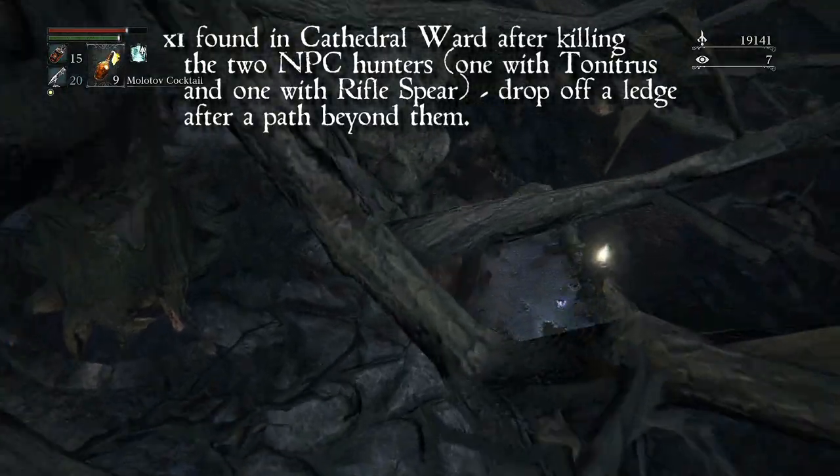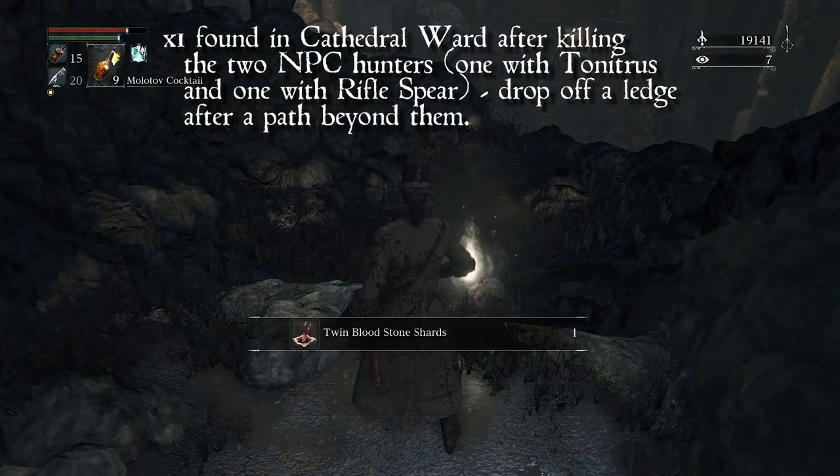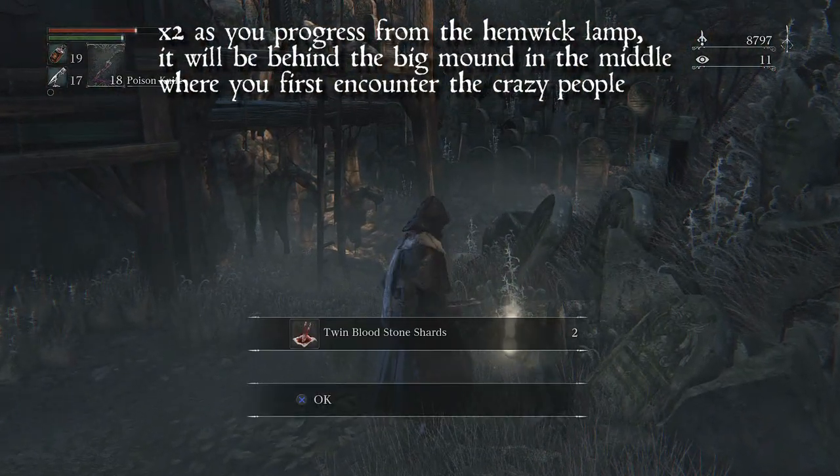The areas they can be found in are Cathedral Ward, Hemwick-Carnell Lane, Forbidden Woods, and one in Hapagian Jail. There are 25 locations within these areas to get some twin shards, getting 36 shards all up.